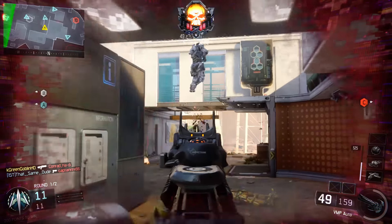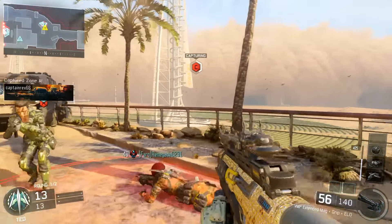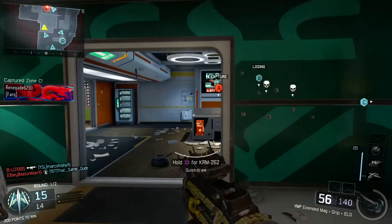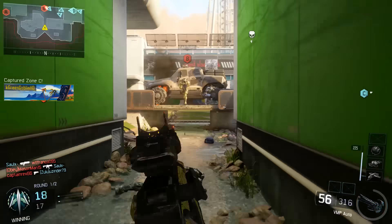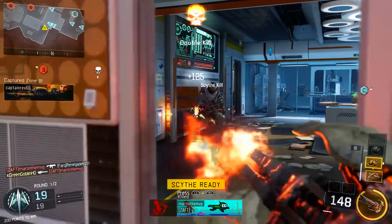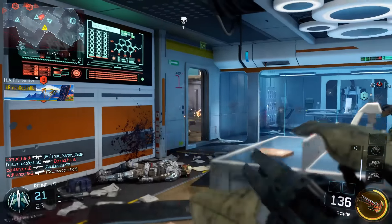A lot of people say the killstreaks in Black Ops 3 are pretty weak, and they can be on certain maps. If you're playing on Combine, Aquarium, Fringe, Nuketown, or Stronghold — those are my favorite small maps — then high killstreaks are going to be absolutely deadly. The killstreaks you want to run pretty much all the time are the Wraith, the Hater, and the Wraps. On bigger maps where the Wraps won't do much, you can swap them out for a UAV to help find enemies.